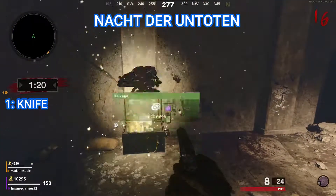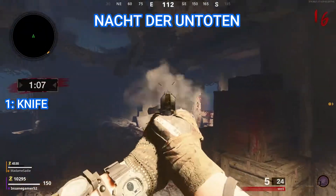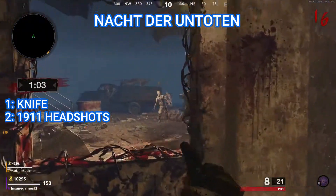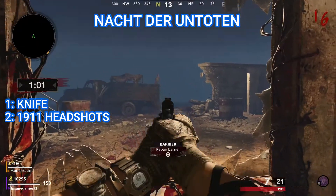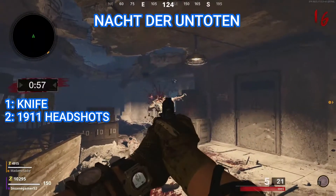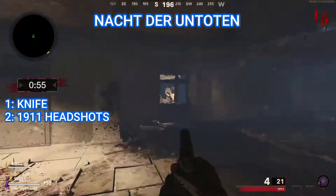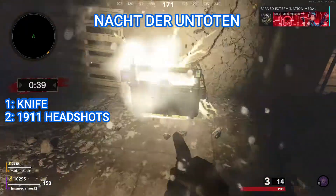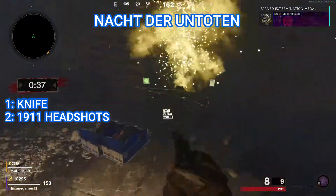Once you finish round one, you will get a small chest with some green salvage. For round two, I suggest using your pistol and carefully aiming for headshots to preserve your ammo. Headshots are a one-hit kill, so you shouldn't have much trouble as long as you don't miss many shots. I find it easier to back up a little further from the zombies so they don't hit you and headshots are a little easier to land than if they're point blank.